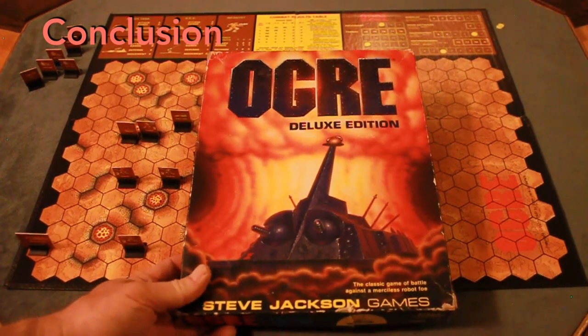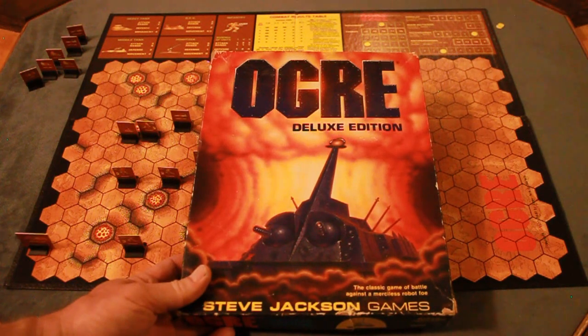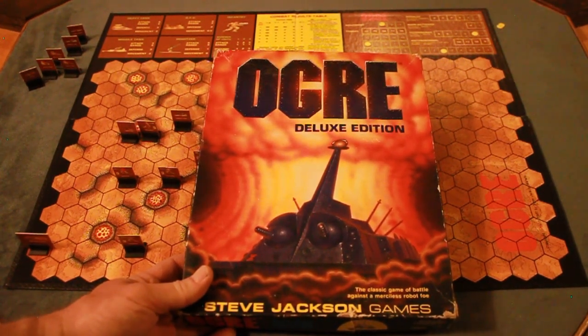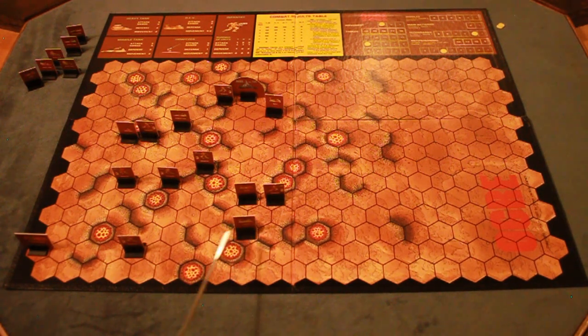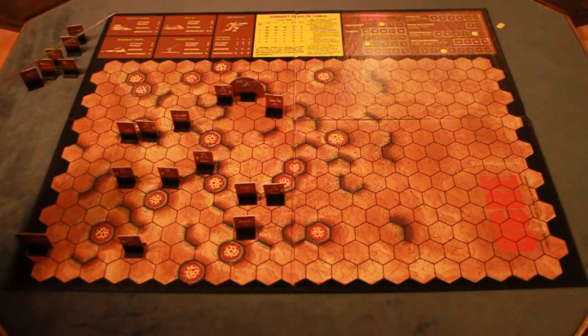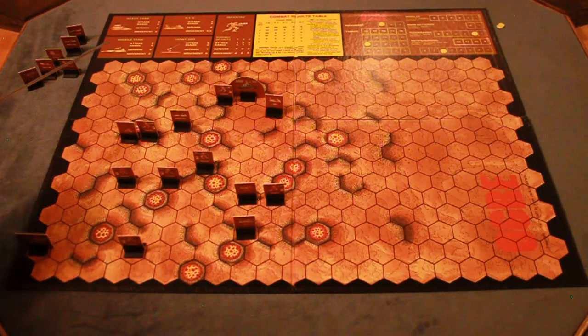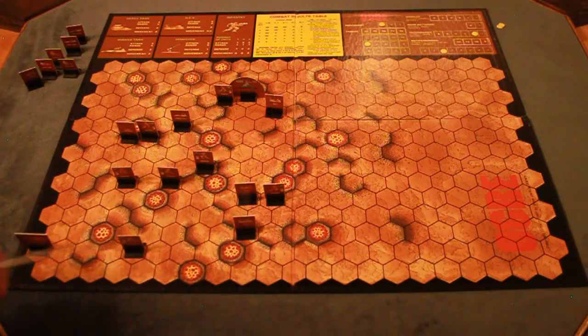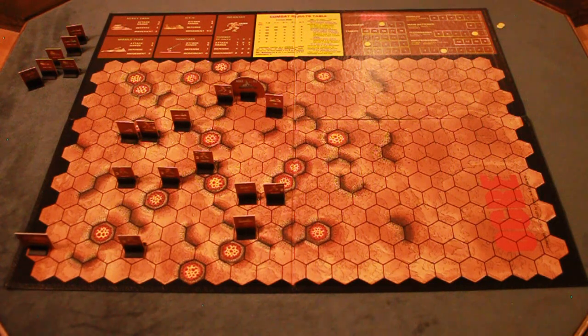So that's Ogre Deluxe Edition from Steve Jackson Games, 1987 — the classic game of battle against a merciless robot foe. It's a very enjoyable game with a lot of variation. The components look really nice; you've got counters on stands which works well. The graphics look great. I really like that you can track everything on the board, which makes it unique from other Ogre editions where you need separate tracking sheets. The limitation is that it only has this one terrain map, whereas more recent Ogre options have different terrain. Overall I give it an 8 out of 10.